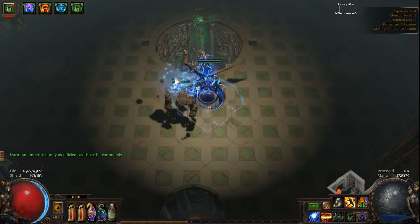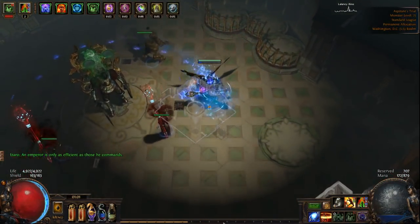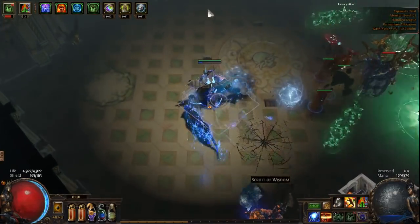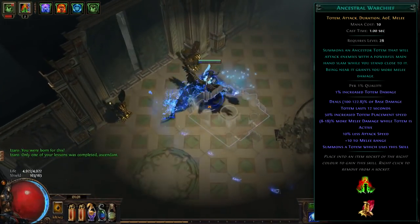Hey guys, it's Faye, and it's time for the Abyss League and the War for the Atlas expansion in Path of Exile 3.1. If you're looking for a relatively cheap league starter, check out this Berserker Brain Rattler Ancestral Warchief Totems build.